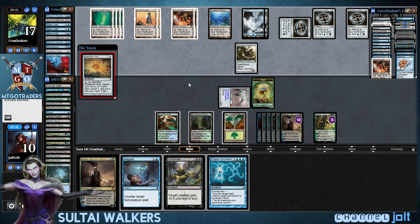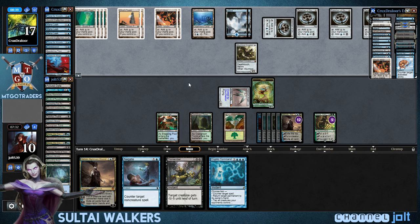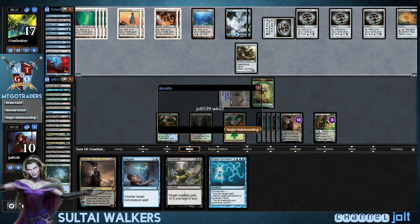Expedition Map — yeah, I'm okay with that, you can get into another land. But he's got no cards in his library. Alright, so he scoops it up. Alright! On to game three!